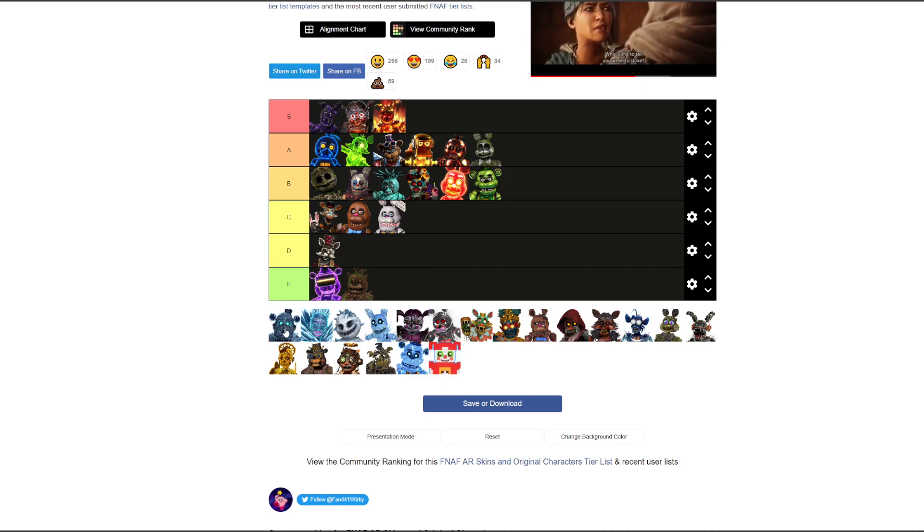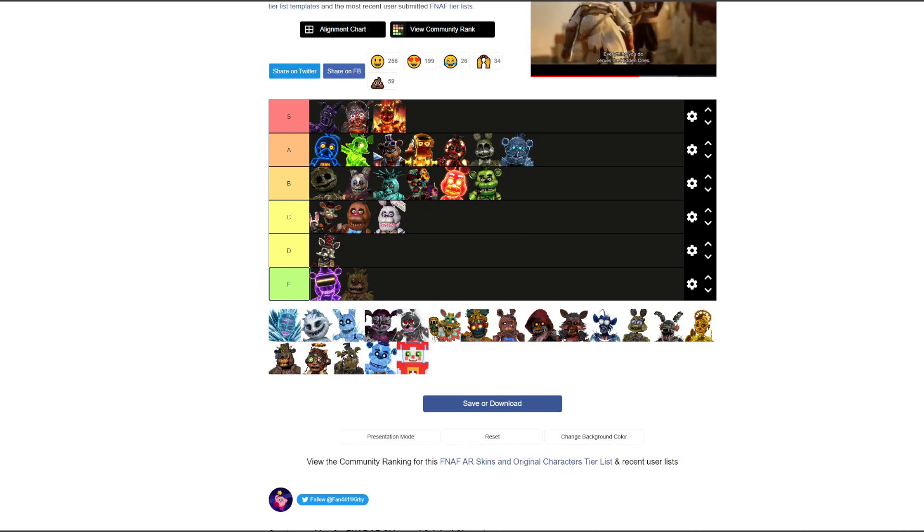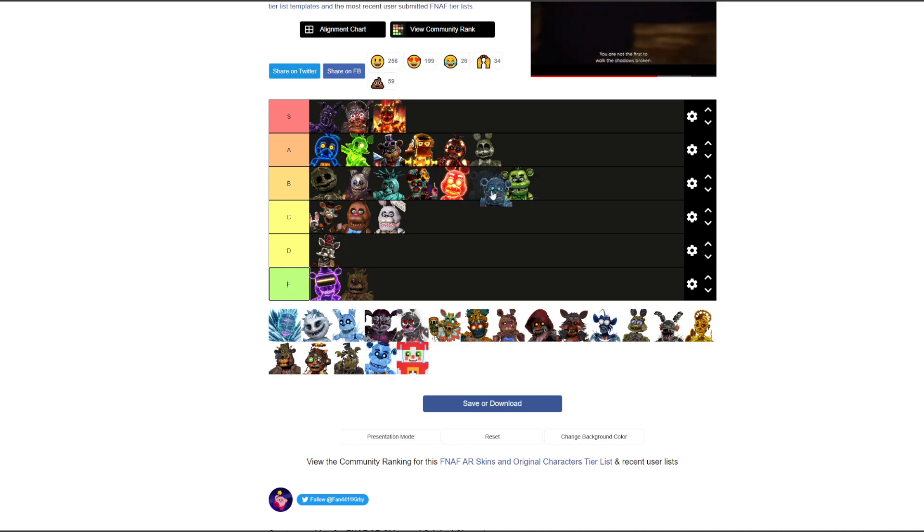Black Ice Frostbear — Frostbear is a recolor of Freddy but Black Ice adds more ice. B tier. He's better than Shamrock but not as good as Balloon Boy. He's got a weird staff and looks like some ice creature.